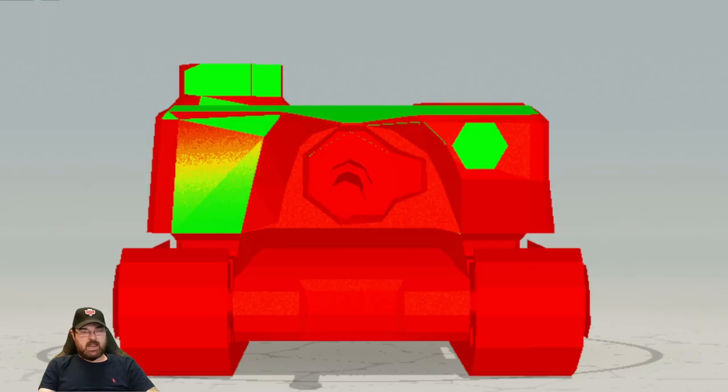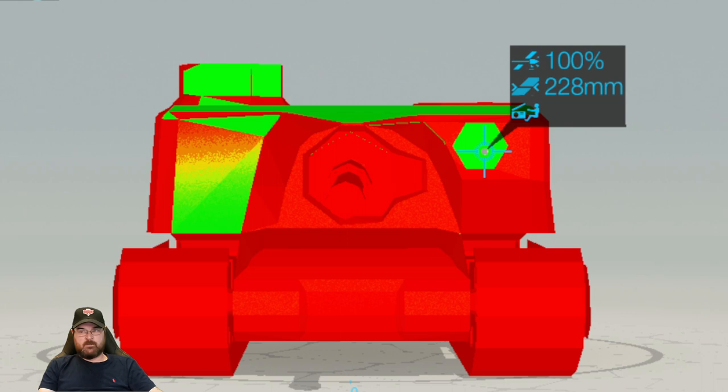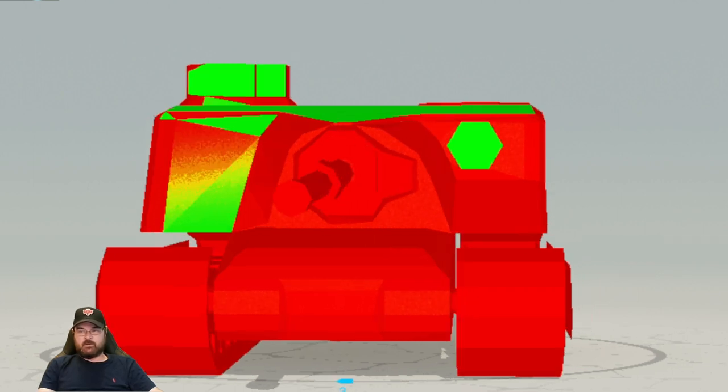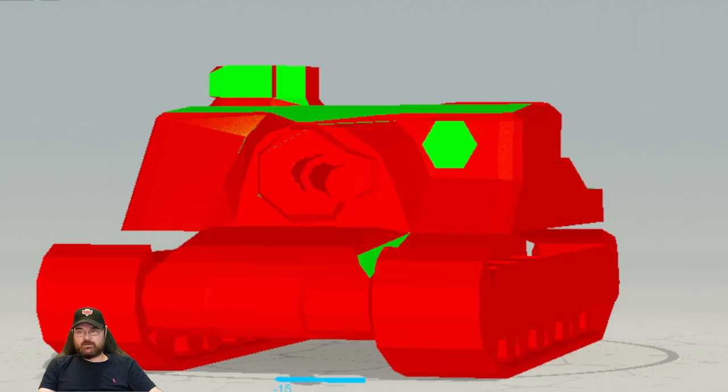This is what a Tortoise looks like facing off against an E75. And as you can see, frontally this is a big problem, this is a big problem, and this is a big problem — therein lies its Achilles heel armor-wise. Now look, you don't have to keep it front on. If you turn it slightly — remembering it's got 20 degrees left and right — I mean that's quite a lot; you can narrow down those angles.